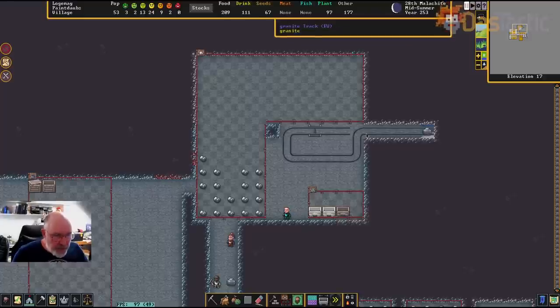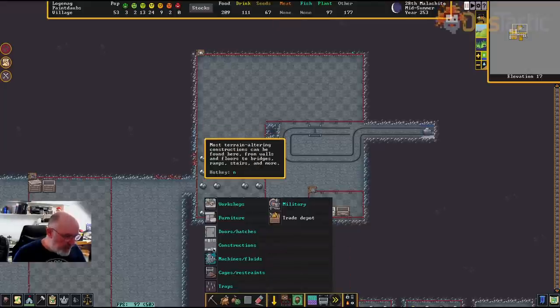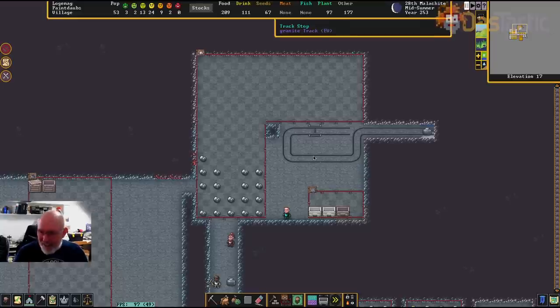There's actually another track stop needed through here as well. This one would be a dumping one, not a loading one. If we're going to dump, it needs to be separate from the loading stop. Go back in and build another track stopping — this one I'll dump to the south with no friction. You get used to it, but again you can't edit it, which is a pain. In the premium version of the game you can.